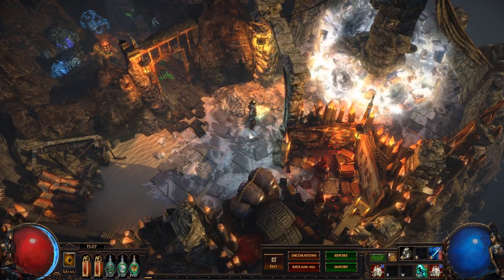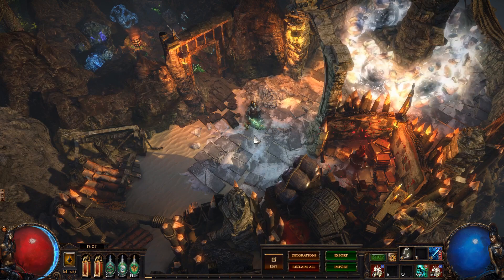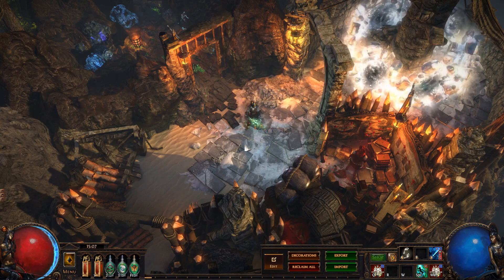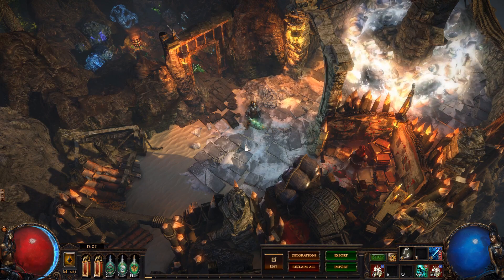And there we are — a nice little circle. Everything is conveniently located except for Nivali, because she's just kind of trying to sell fortunes. She doesn't care about you, Exile. And that is all we have for this hideout. Thank you for watching — bye bye!